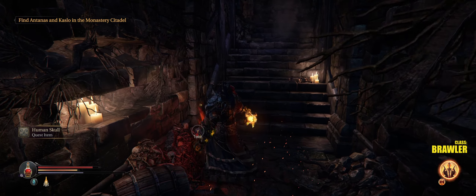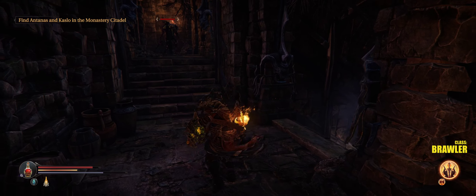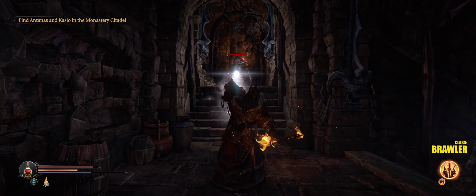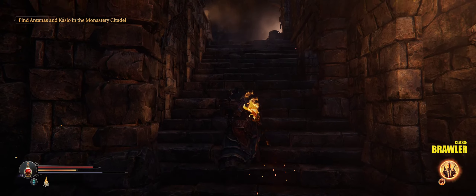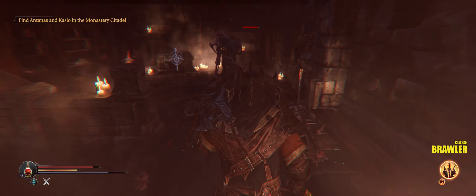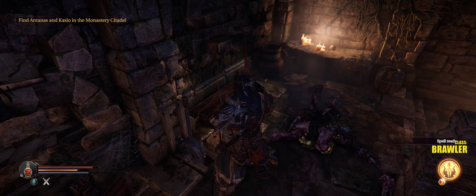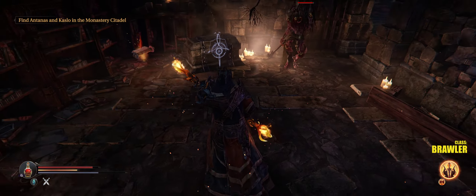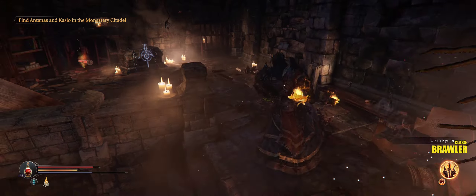I'm just gonna start with the left. There's an enemy — anything behind me? That doesn't open. I love chipping away at them like that. That guy's probably gonna come back to life. So this door is gonna open right back where we entered the catacombs — there's a shortcut looping back.